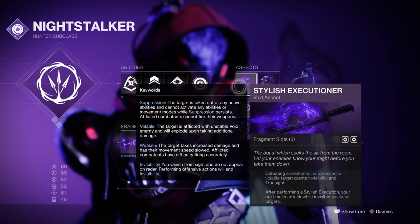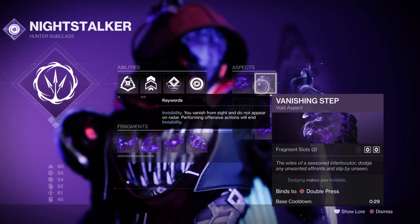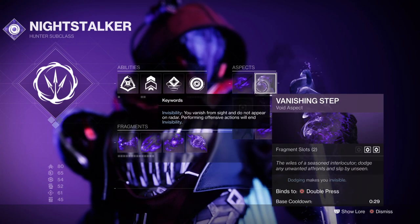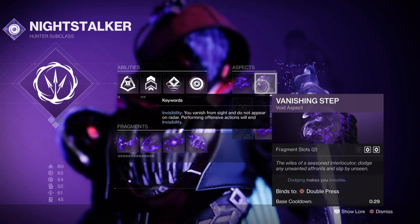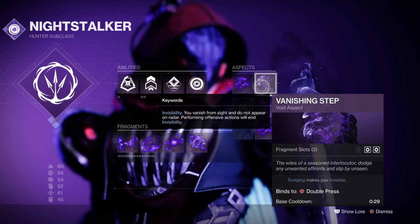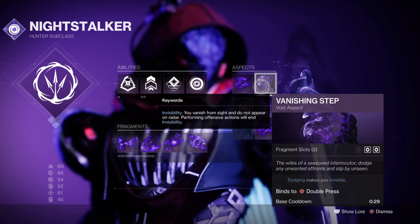From there you can immediately attack while invisible or weaken targets, which can come in handy against mini-bosses. We then have Vanishing Step, which allows you to go invisible via dodging — nice and simple. Though Trapper's Ambush can also be used, ideally we want a free and easy-to-use dodge ability on standby in case things go bad.